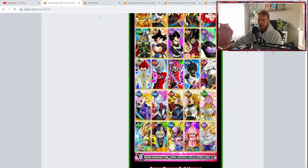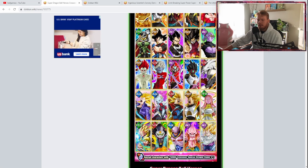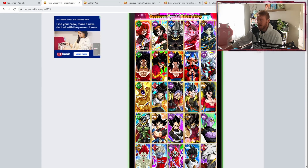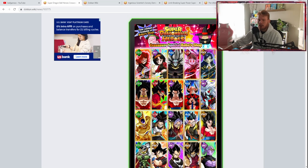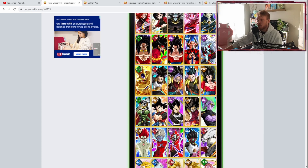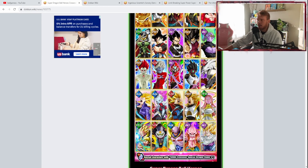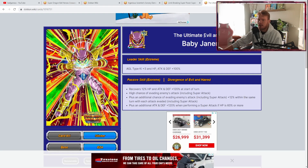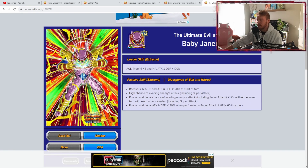Back to the banner — I'm going to talk about one more unit. I'm not going to officially say to use your stone on him unless you already have all the characters I've talked about, but I think he's a very valuable option. Also, honorable mentions: Gohan's very good, Deborah after the EZA is very, very good, and Tech Cooler and Supreme Kai of Time are very good for support. But let's talk about the ultimate evil — Baby Janemba.